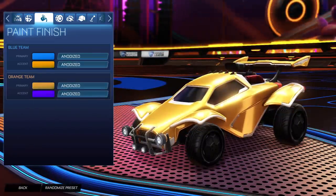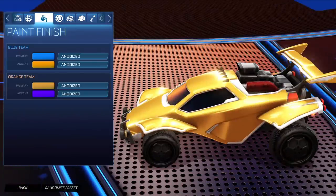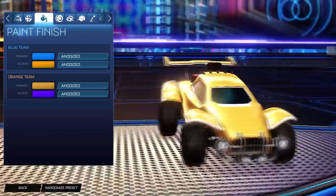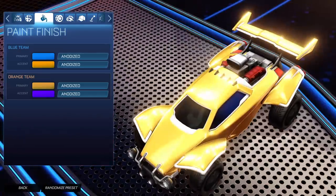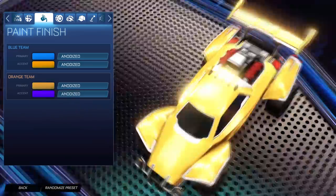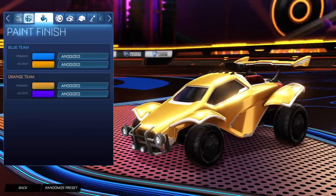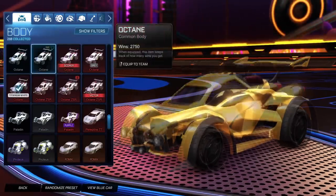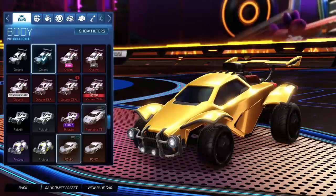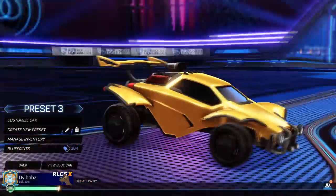We also have the classic — I'm bringing it back so nobody misses out. If you want to make a gold car, which is probably the most requested car on Rocket League — like everybody wants the gold car — this is how you do it. You select your primary color as this orange, just slightly above the middle one, and then you use an anodized paint finish. And as you can see, you have a beautiful gold car. Honestly, it kind of looks better without the white octane — it looks better just with a regular octane because it makes it stand out nicer.